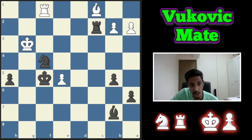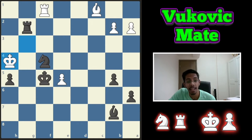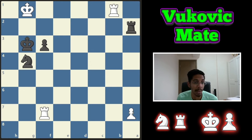This time it's black to play and win. How does the rook and knight do the job? You start off by giving a check, forcing the king into the corner, and then the rook and knight do the job.